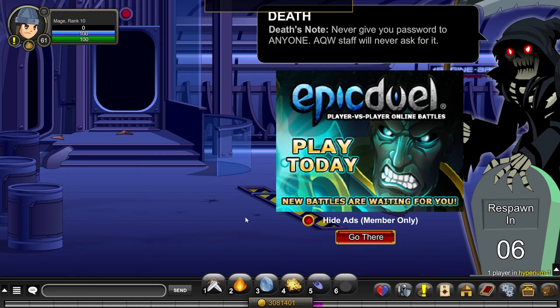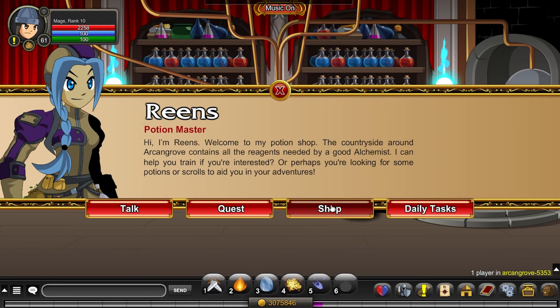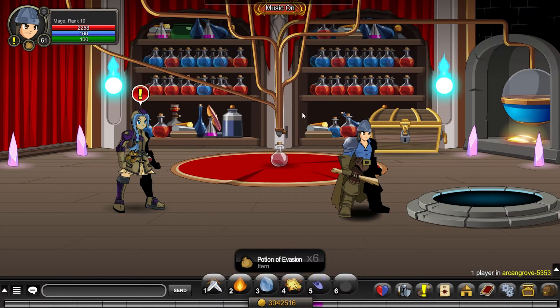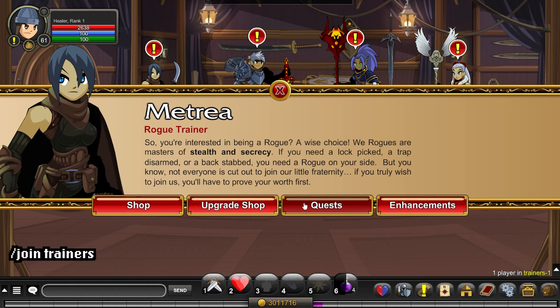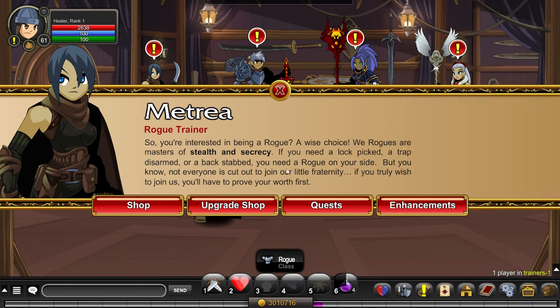To solve this problem, first head to the Archangrove zone and buy a few potions of evasion from Reince. After you have done that, head to the training hall and buy the rogue class from Metria. Equip it, and then also enhance your gear with the thief enhancement.